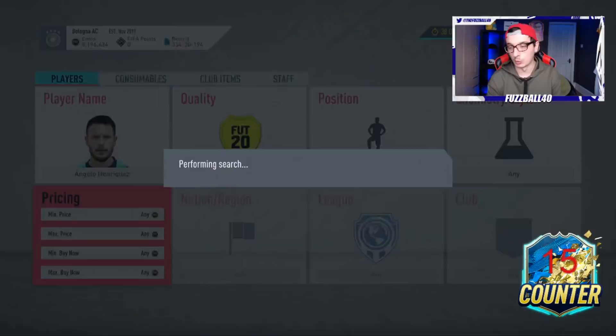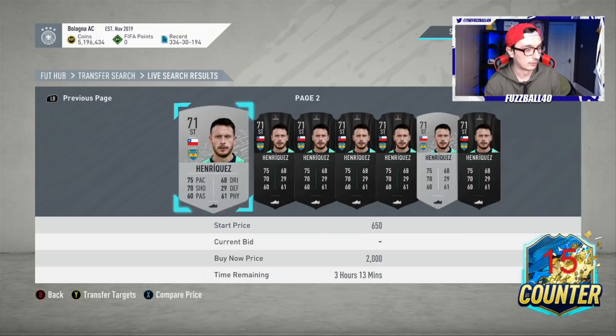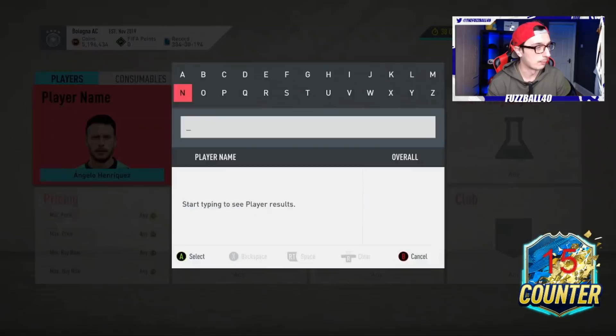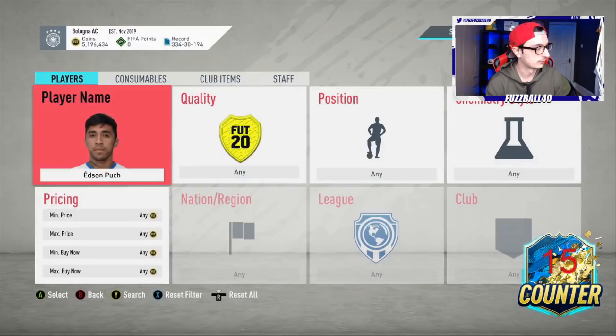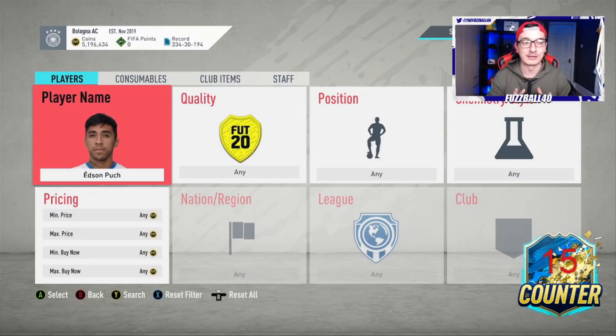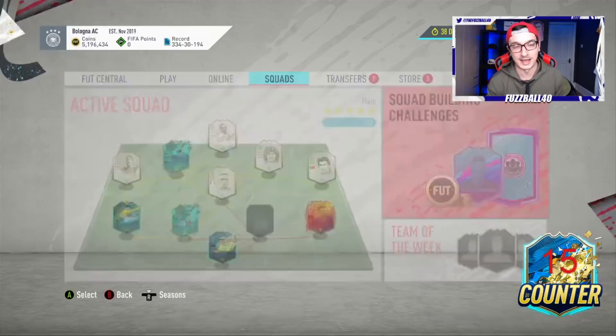Looking at Edson Pooch - he'll be more than listed. Checking him: 6,000 coins. He's miles out. But there's one massively important thing to note about this SBC - you do not need to use silver cards for all these SBCs at all. If you go to Libertadores and it requires a 72-rated team, it doesn't require maximum silvers for these squads. So I can look at the Argentinian League and other leagues. Silvers are not in good supply right now since it's Tuesday.